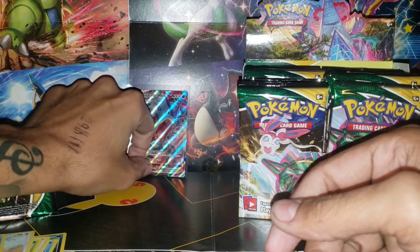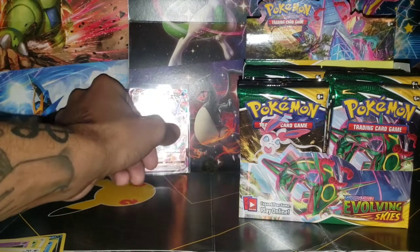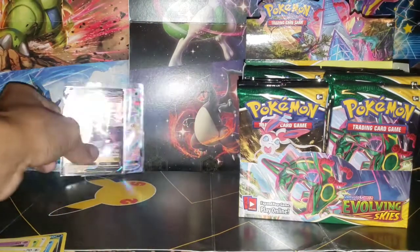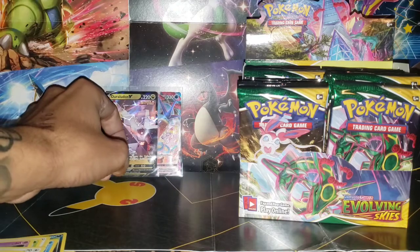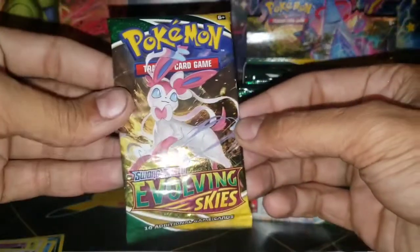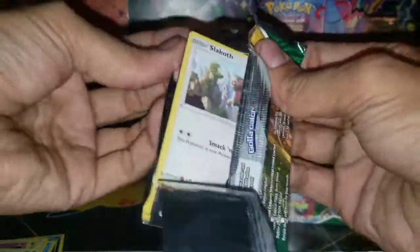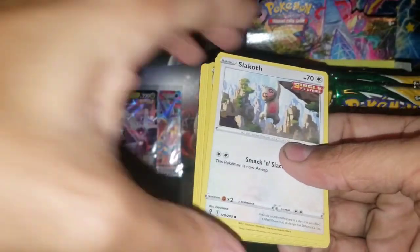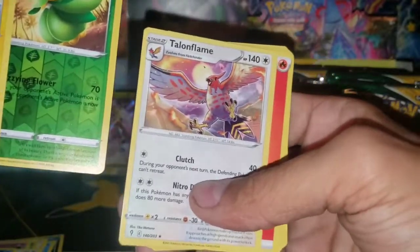The cards want to slide around on that Elite Trainer Box cover. I still gotta get a ring light or something to fix this glare, guys - I apologize. But we're gonna make the best with what we have in the meantime. Come on Sylveon, we need you. I just want a normal V card - I literally have on my dresser all of the Eeveelution V's in top loaders.